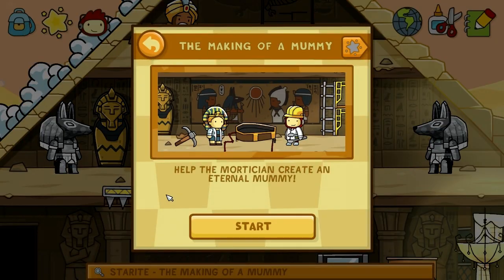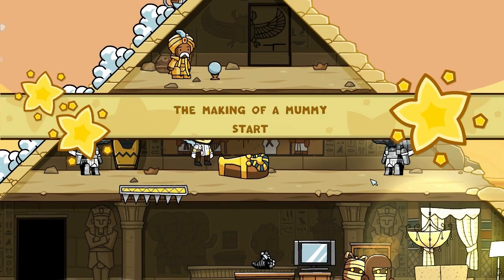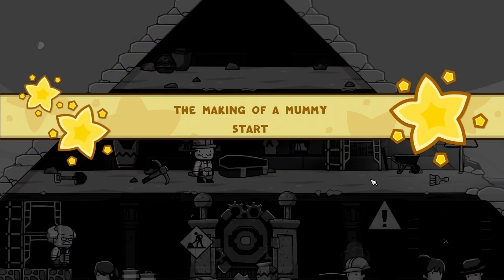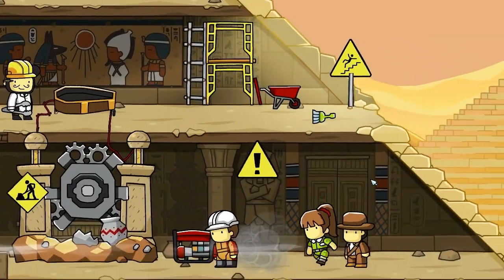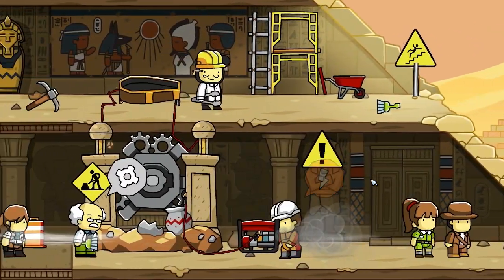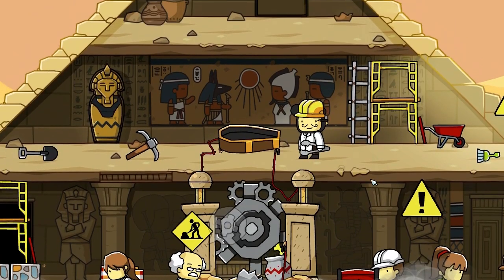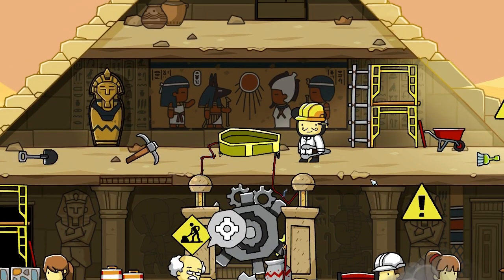The Making of a Mummy. Help the mortician create an eternal mummy. This should be an interesting quest. I can see some really good things coming out of this. Let's just start it. We'll go gung-ho, guns a-blazin'. We're going to hop right in the middle of things here. They've got everything hooked up.